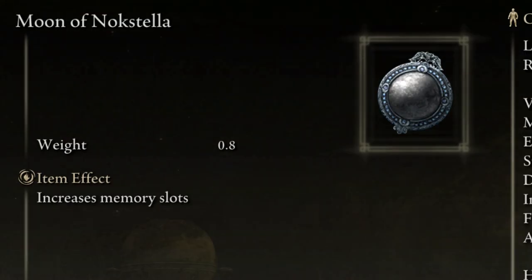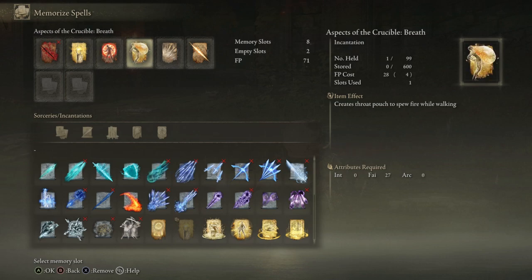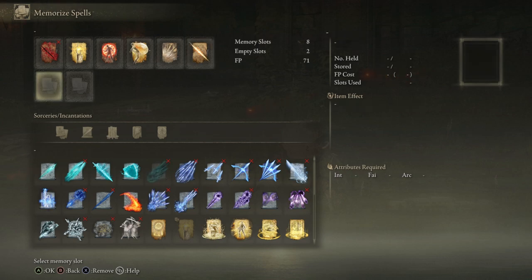Third today is the Moon of Noxtella. This talisman raises your memory slots by two, and thus is great for the toolkit of any magic user. That said, if you need more than six spell slots to get the job done, you are probably doing something a little crazy anyways — but knowing that you have the ability to get two more if you should want to run all of the spells in the game that cost multiple slots is sort of pretty cool.